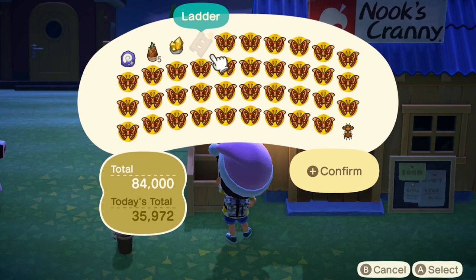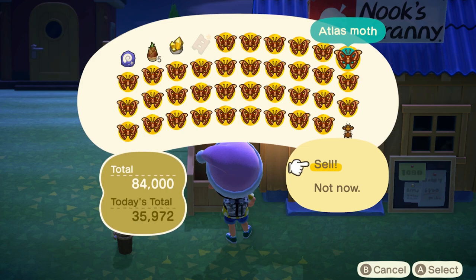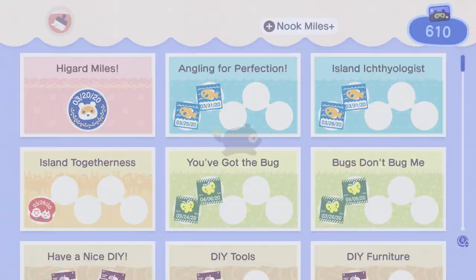If not, you're gonna run out of space real fast because bugs don't stack. Also, since Atlas Moths are night bugs, make sure to sell them directly to Timmy and Tommy before 10pm, which is the shop's closing time, if you want to sell them at full price. Otherwise, the drop box only sells bugs for 80% of the full price due to handling fees.